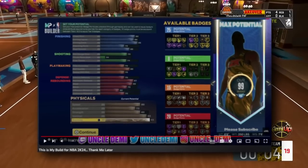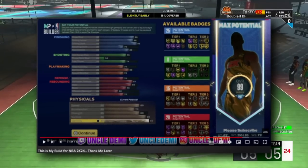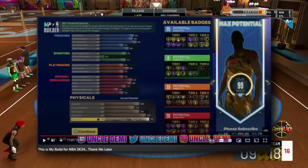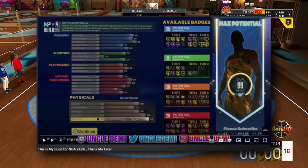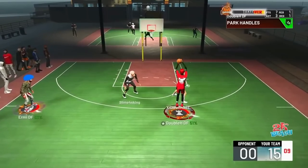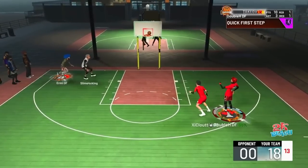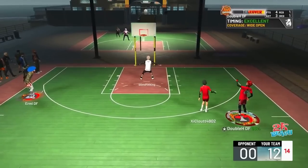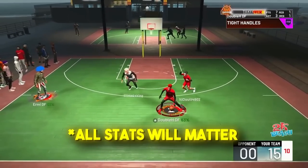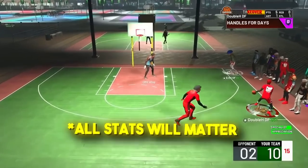Uncle Demi even made a build in the 2K23 builder that he said he's going to make in 2K24. He doesn't even have a three-pointer — he has a 75 mid-range, gets 95-plus in driving, barely reaches 80 in playmaking, and has good defensive stats. If builds look like this where you have to sacrifice something — whether shooting, finishing, playmaking, or defense — it's going to be a really balanced and creative year. He also mentioned that all stats are going to matter this year.